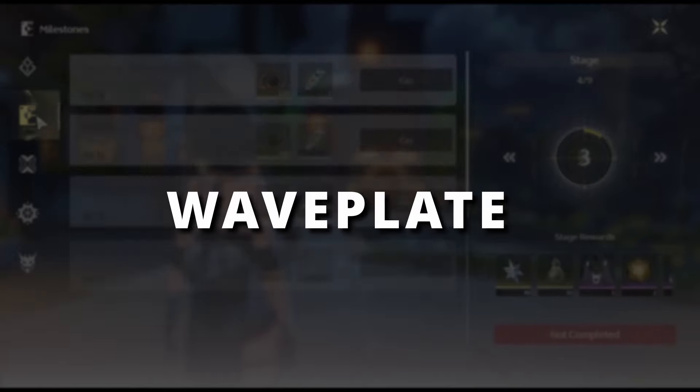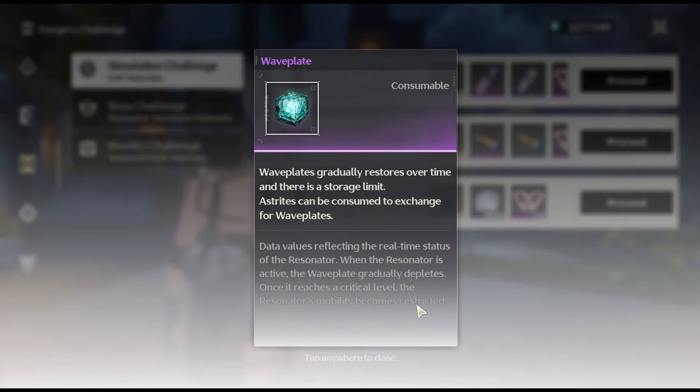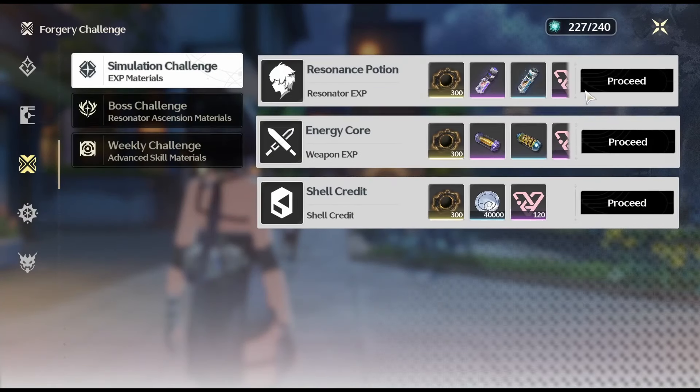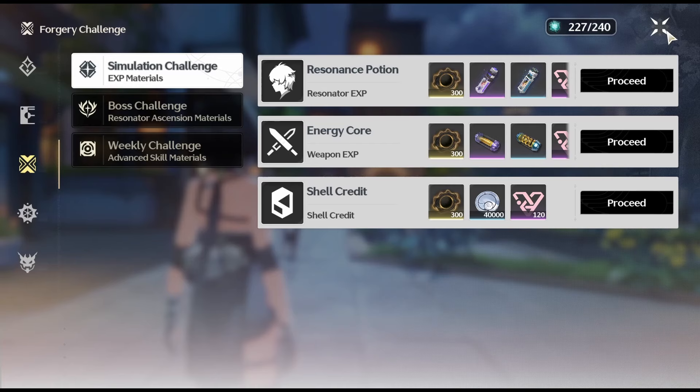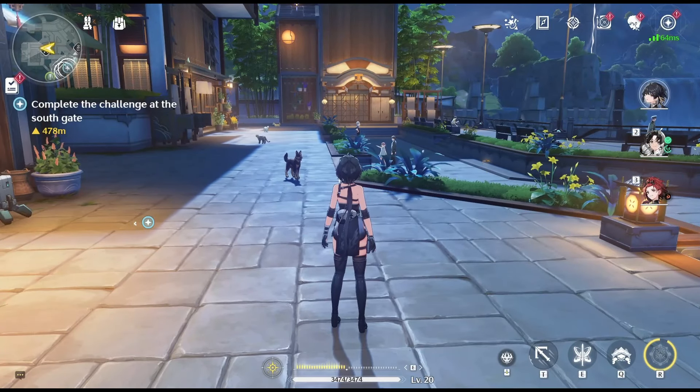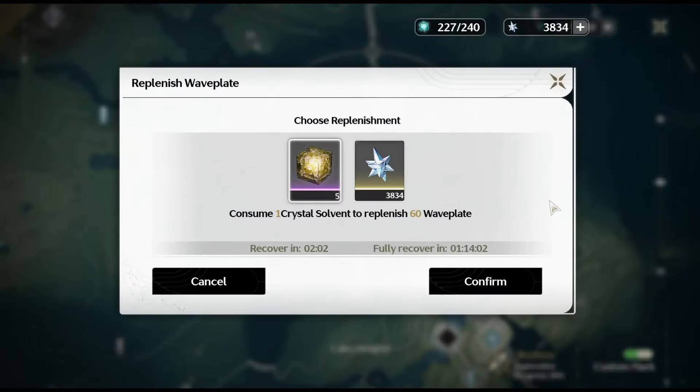Wave Plate serves as the stamina system for Wuthering Waves, used to acquire resources and materials from various game dungeons. It regenerates at a rate of 1 Wave Plate every 6 minutes, with the capacity to store up to 240, replenishing fully each day — which is honestly great, as you're not forced to make multiple logins each day. Wave Plate can also be refilled using Crystal Solvent or Asterites, where Crystal Solvent instantly grants 60 Wave Plate when consumed.